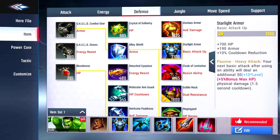Our second item is the Starlight Armor — plus 700 HP, plus 190 armor, plus 10% cooldown reduction. Passive, Heavy Attack: your next basic attack after using an ability will deal an additional 50 plus 10 times level plus 5% bonus max HP physical damage, with a 1.5 second cooldown. I wanted Hulk to be a little tanky with some armor and HP gain, but also focus mostly on attack. Good cooldown on abilities is a major key in the game.